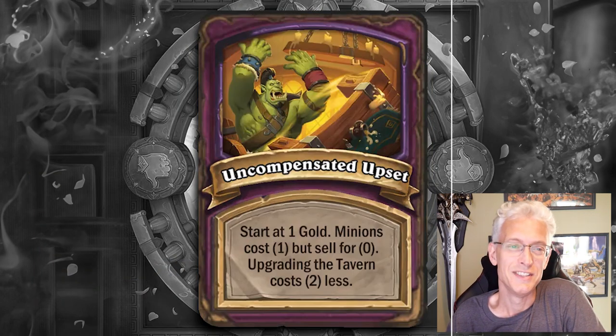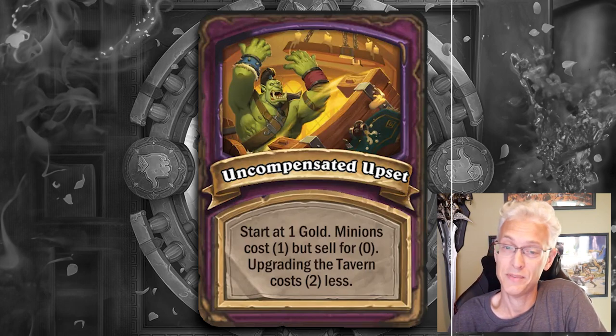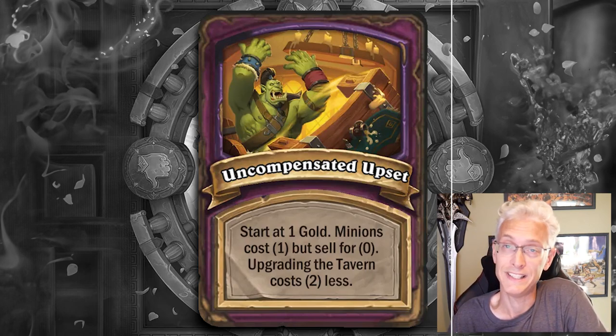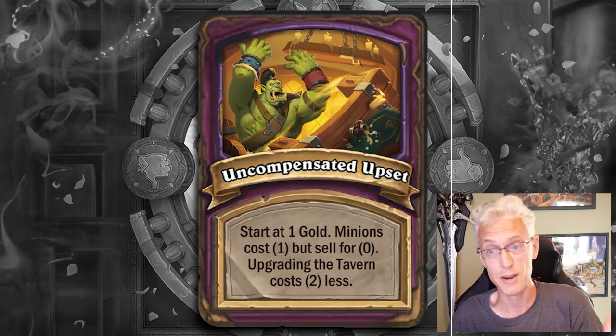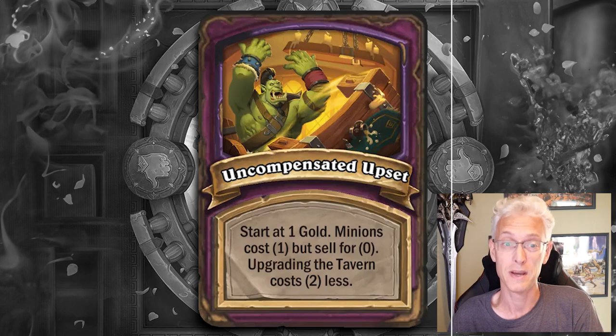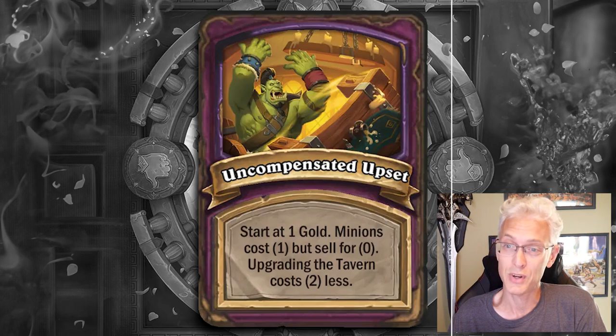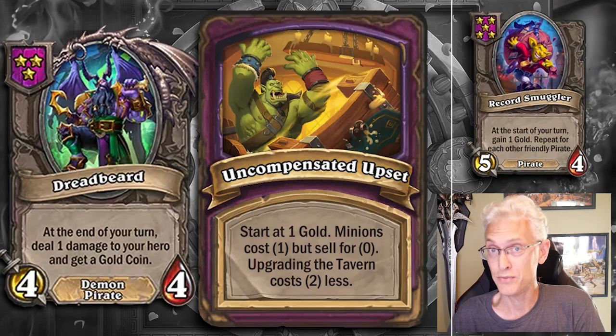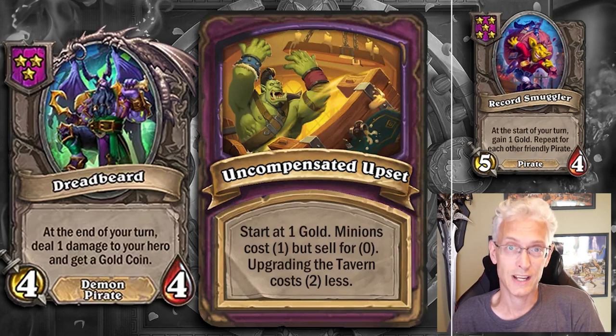Uncompensated Upset is where you're going to start at 1 gold. Minions cost 1 gold but sell for 0, and upgrading the tavern costs 2 less. This is going to be a complete mind blower for most people, because it's completely different from how we've played the game the entire time. Selling minions gives you gold doesn't apply here. Gold production rules — things like pirates that give you gold are going to give you tons of extra value. Keep selling and refreshing to a minimum because your economy from both those things doesn't exist.